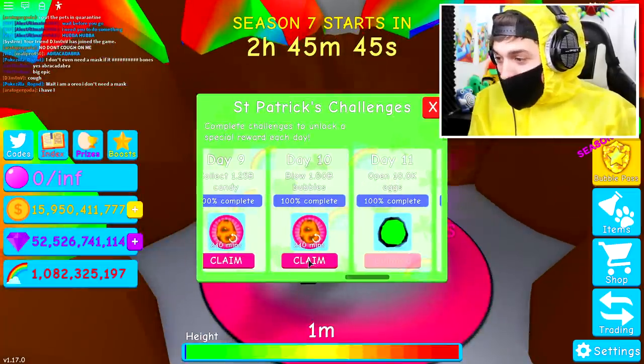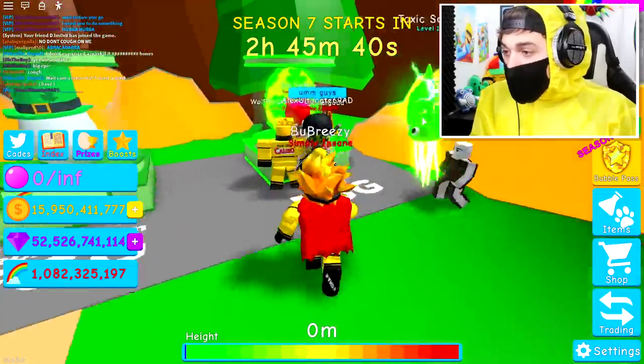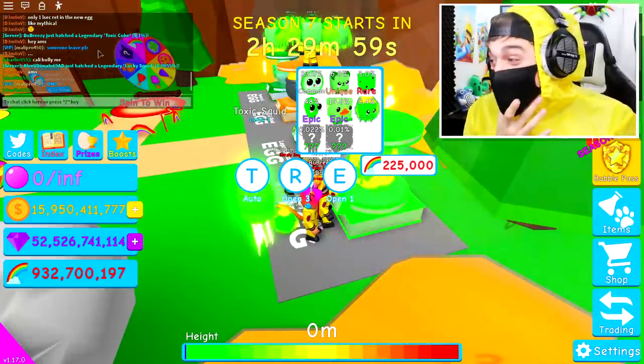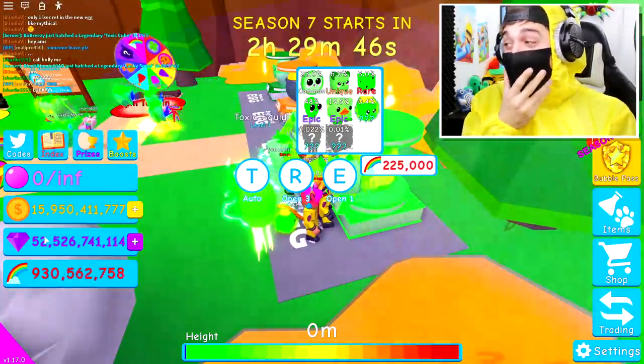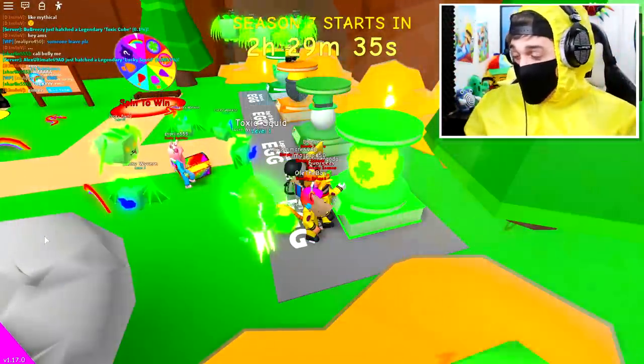We now have a few of the pets — we just need a few more. If I claim my hatching speed and my luck right now, we'll have more chance of getting the better pets. The mad scientist pulls off a big clutch by getting a lucky squid! I also got a toxic cube, but nobody has managed to get the best pet inside this egg yet, and we are running out of time.